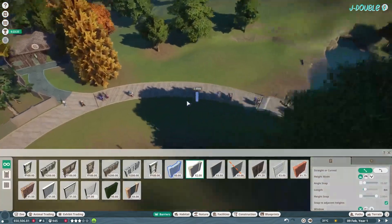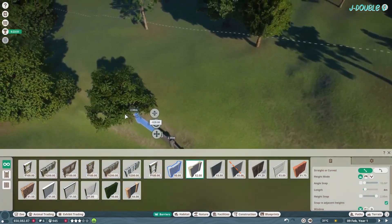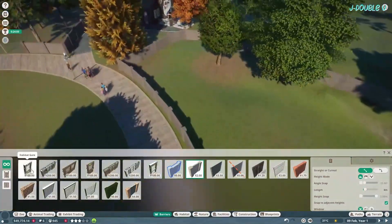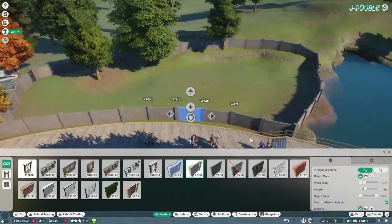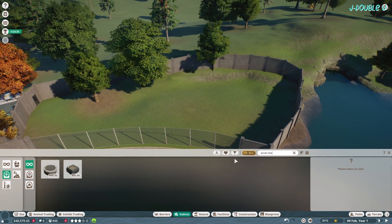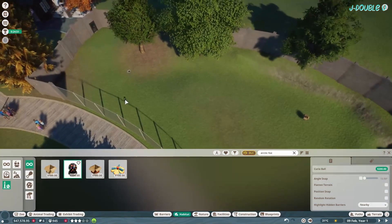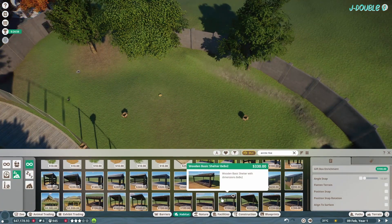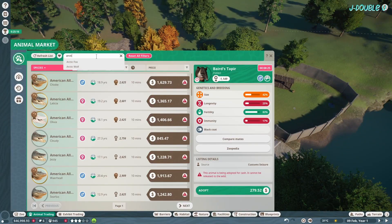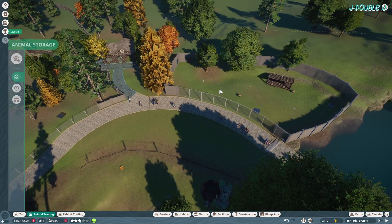In this little section here, create another habitat. This is going to be for the arctic foxes. Same as the grizzlies — make the front wall one-way glass. Add your coolers, food, water, enrichment, shelter.